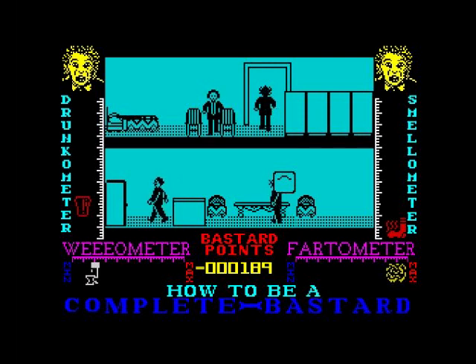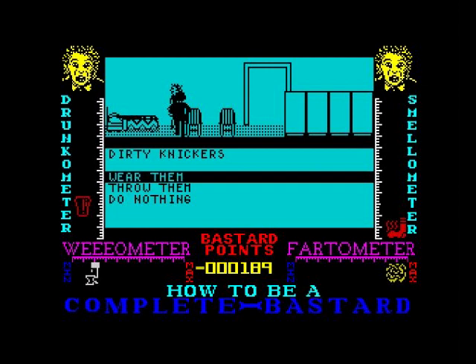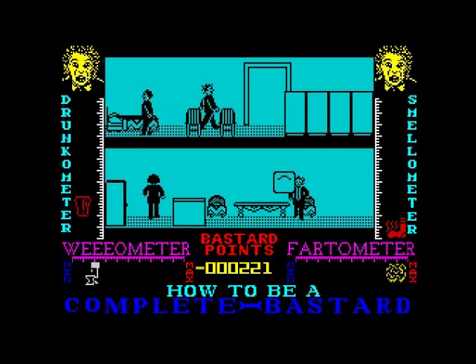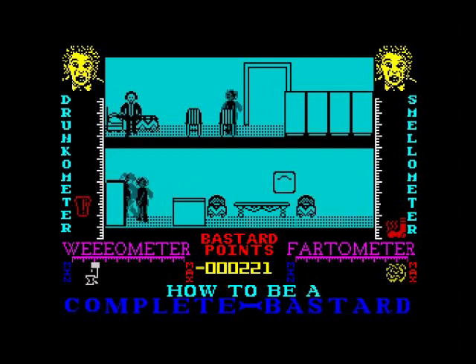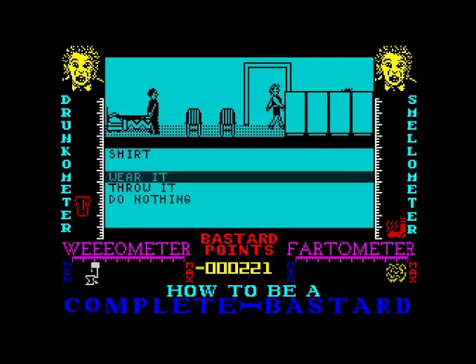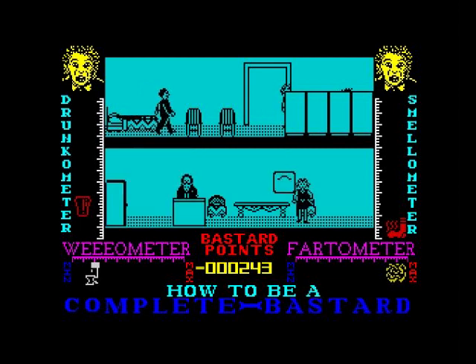Something here — let's have a look around. There's a bed there — dirty knickers, wear them! Cupboard — search it, nothing here. Chest of drawers — shirt. 'That's a bit girly' — lose bastard points. Fucking hell.